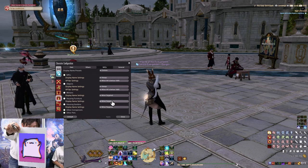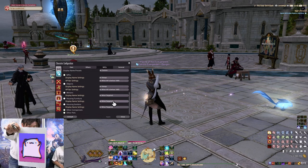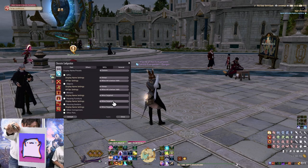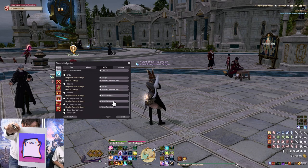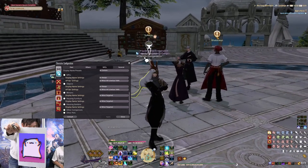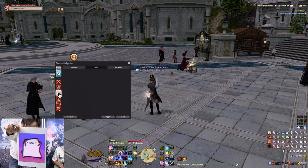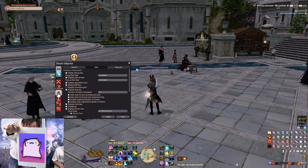Also, you can press X to hide character names and click through players — hold X and you can click an NPC even if a billion people are standing around it. Under Display Name Settings, I also have Minions set to When Targeted and Housing Furniture set to When Targeted. If you've ever been in a decorated FC house and seen white arrows everywhere from all the furniture labels, setting this to When Targeted completely removes them — it gets rid of so much clutter and makes the game look much nicer.